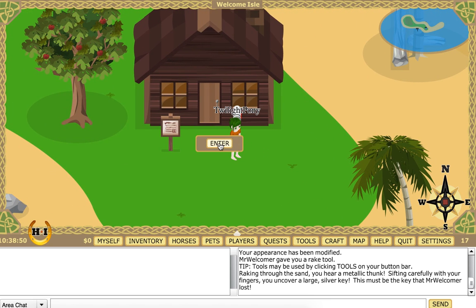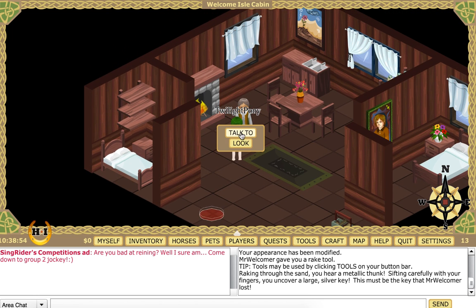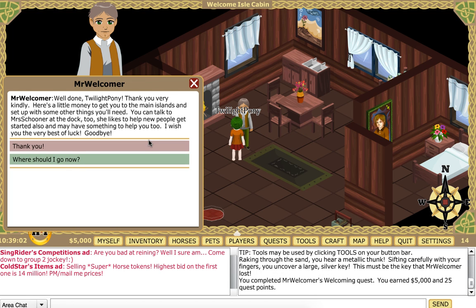Let's go in here. How goes the search for my key? It should be somewhere within the grove of dead trees. Yeah, we found it! Well done, Charlie Pony — thank you very kindly. Here's a little money to get you to the main island and set up with some other things you'll need. You can talk to Mrs. Shooter at the docks too — she likes to help new people getting started. I wish you the very best of luck. Goodbye.